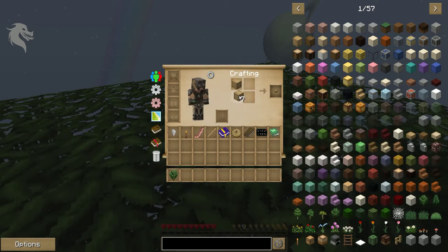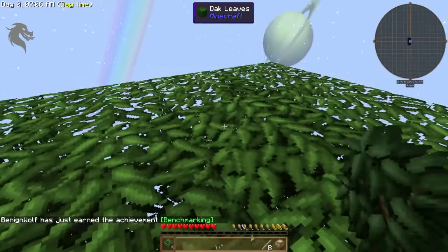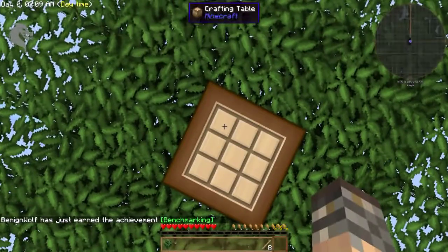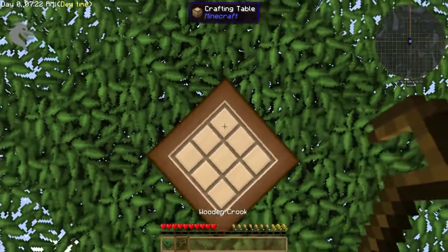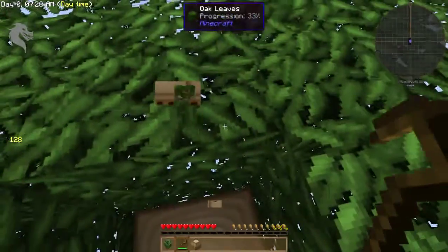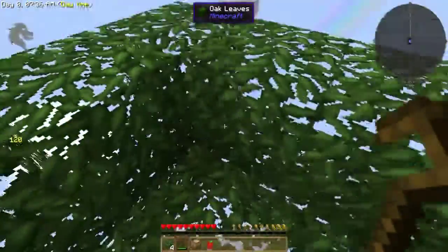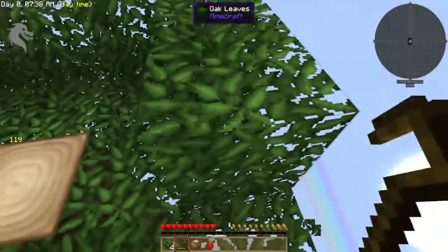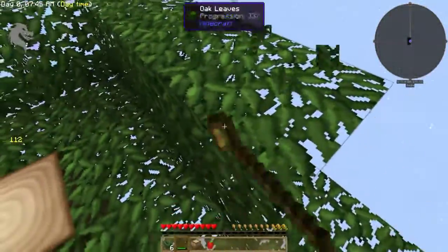It is possible to not get a sapling, and I've actually seen people not get saplings before and have to restart — it's horrible. What I'm doing now is making a crafting table because I want to make a crook. A crook will give you a better chance of getting saplings and also silkworms. Silkworms you can eat, but you can also get string from them too.